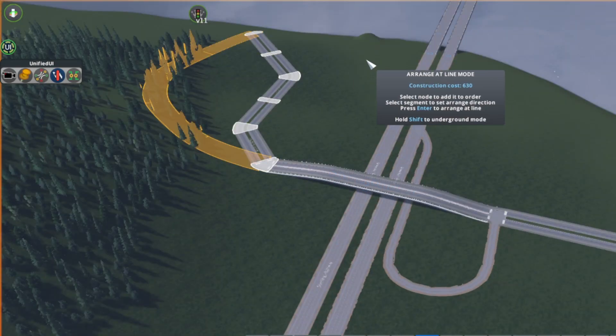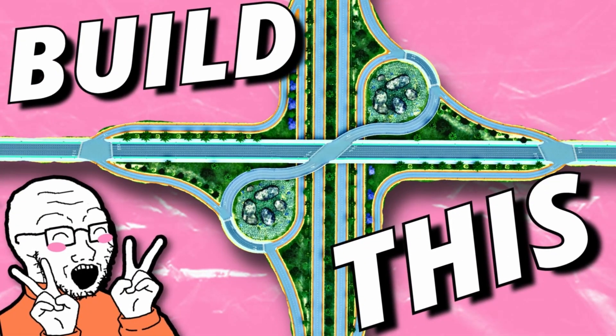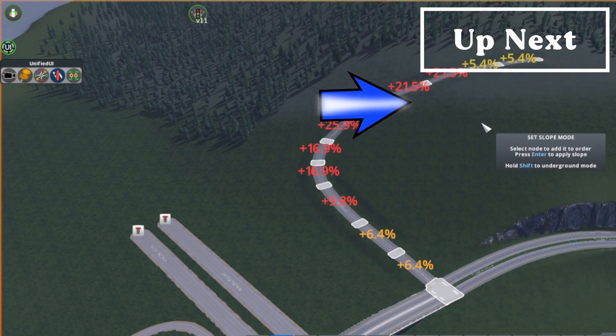If you want to see an interchange built with the help of Network Multitool, I used it in a video where I built a single point partial cloverleaf. Click there to watch, and don't forget to like and subscribe for more quick tips. I'll see you in the next video.